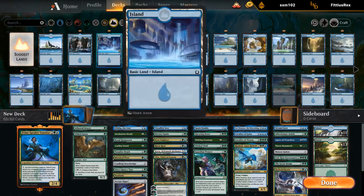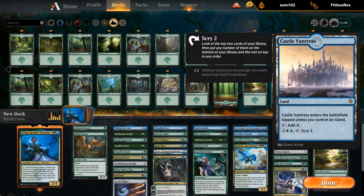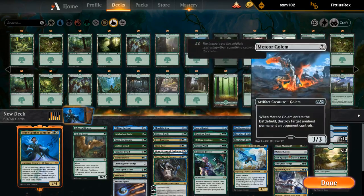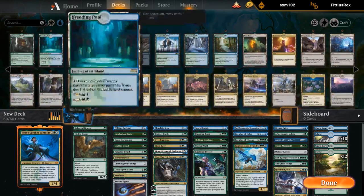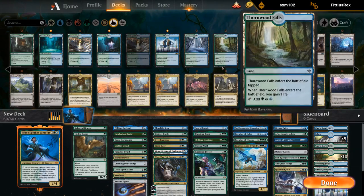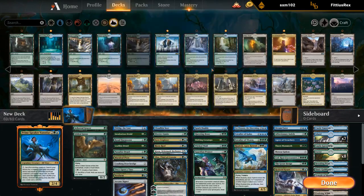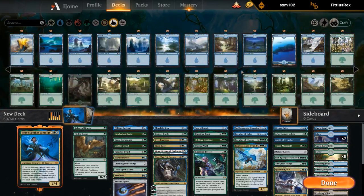Let's take a look at the mana base. I'm probably okay with Castle Vantress. Garenbrig is probably pretty good with some of these expensive green cards. I don't think we need Sanctuary. Simi Guildgate is probably fine. Command Tower. Some Fetchlands are probably okay just to make sure we have both colors.